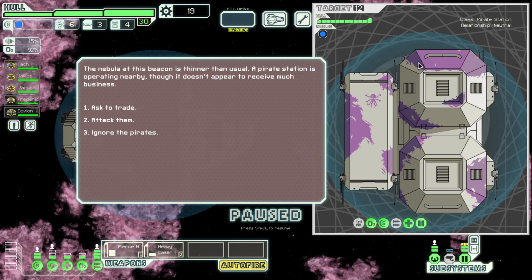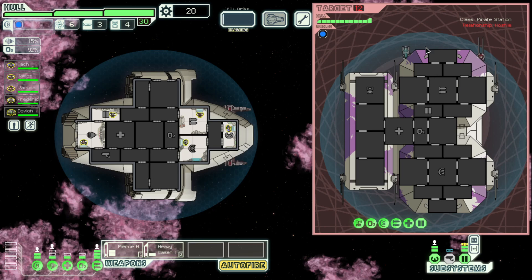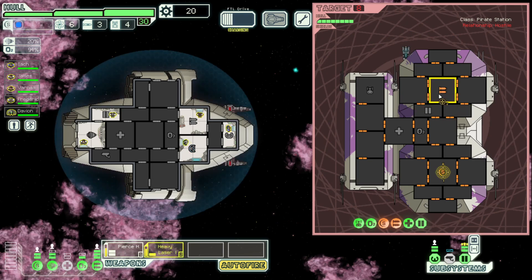I think we attacked them. They have a pike beam and an ion blast. Let's just attack them — they don't have boarding, they have drones, but I think we're just going to attack them. Let's get the free scrap. They can definitely do some damage with this setup, but a little bit of dodging of the ion goes a long way. Let's quickly fire on shields — then immediately go for weapons. Nice, took it down just in time. That 20% dodge is doing big numbers for us. Let's blow this pirate station up — hopefully get some goods from it.